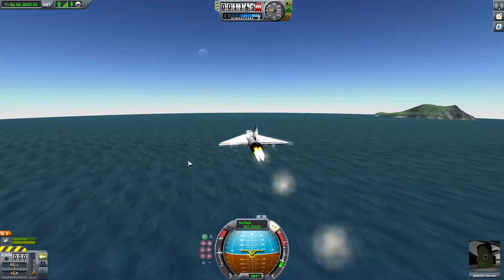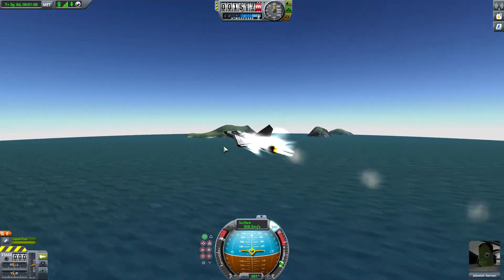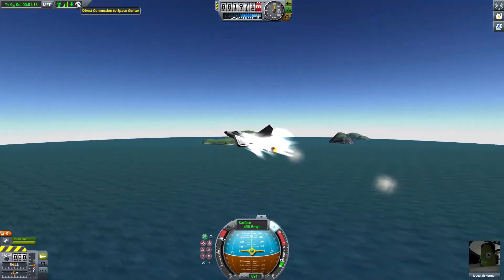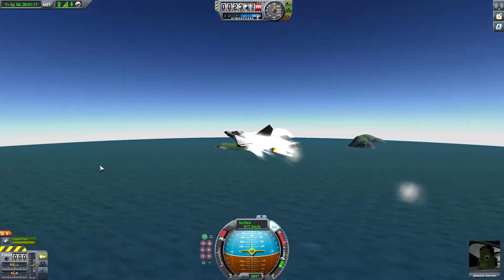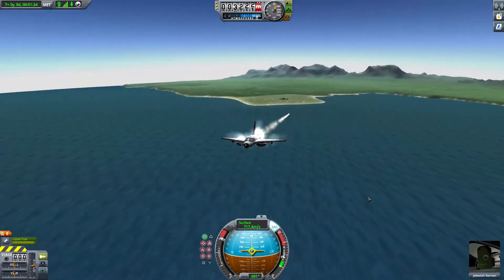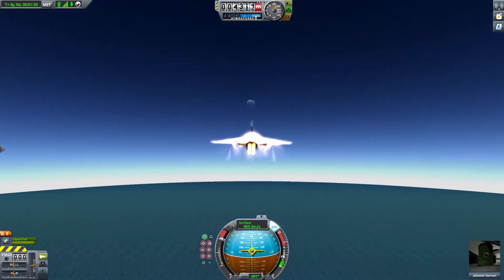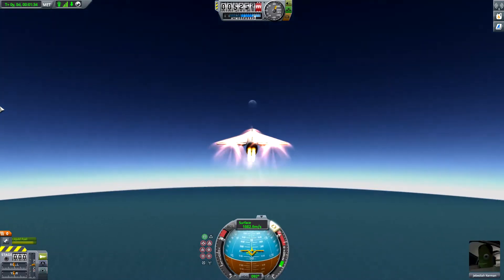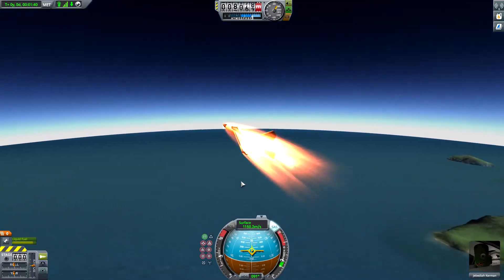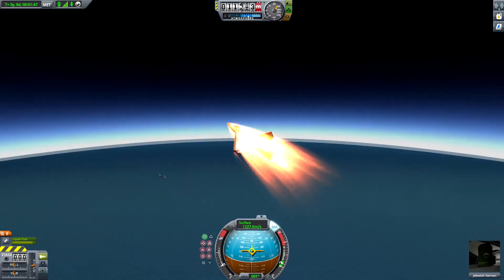Those G-forces were getting a bit tough there. Let's turn on pilot assist — there we go, that's better. Okay Jeb, let's punch it. Let's see what this plane can do. This is awesome — 500 meters per second and climbing! We are freaking rocketing! This is great, I love it! Shoot for the moon — well, we don't have enough fuel to get to the moon. We're burning up! Slow down! 3,000 feet per second and climbing, and I've got it on one-third thrust!